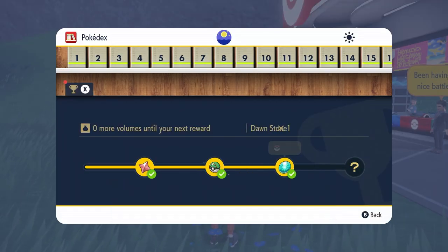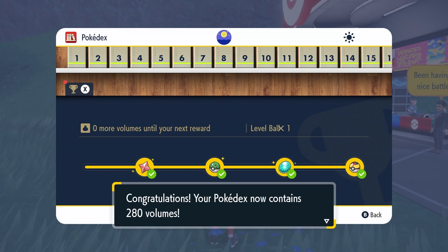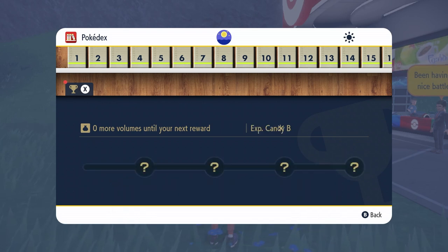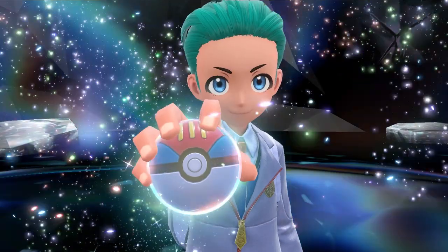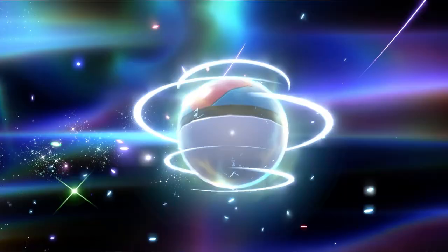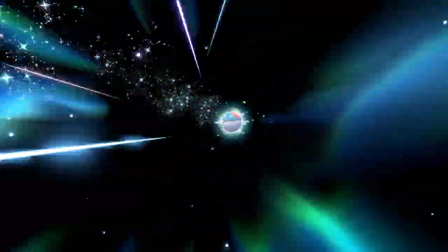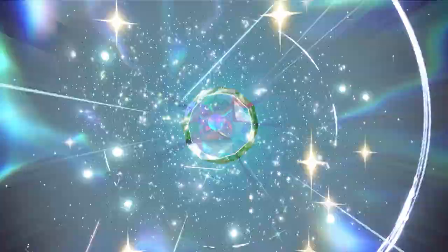At 280 Pokédex entries you will receive the Level Ball, which is great to use on a lower-level Pokémon than the one you're battling it with. At 300 Pokédex entries you will get the Lure Ball, which is normally good for Pokémon you would fish for — but in Scarlet and Violet they removed the fishing rod feature, so we no longer have that. It's a nice looking ball though.